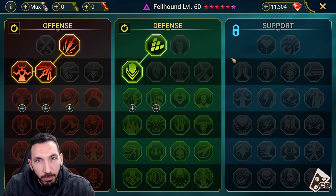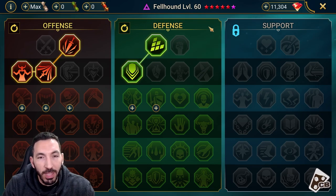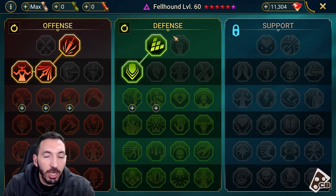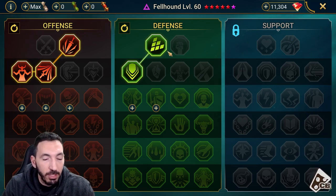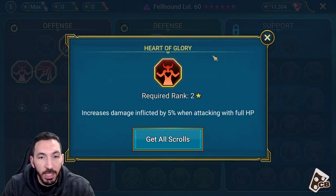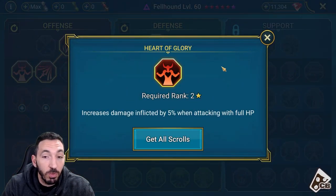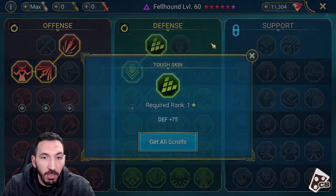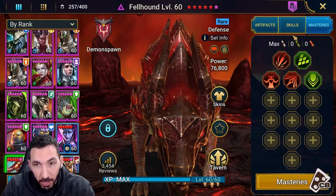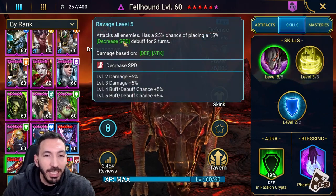I'll drop back to the brutal campaign for the last part of the video to show how little gear you need to actually farm stage 12-3 at a six-to-seven second speed. These are the masteries you need: crit rate, crit damage, and Heart of Glory — where you inflict five percent more damage when you are at 100% health — and of course the 75 defense node.